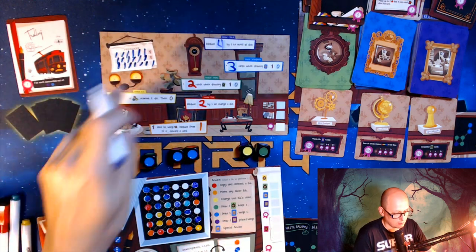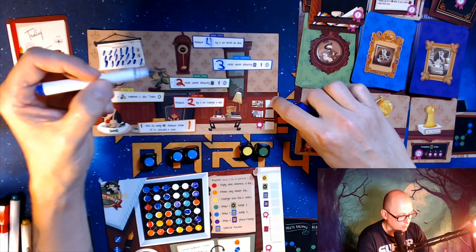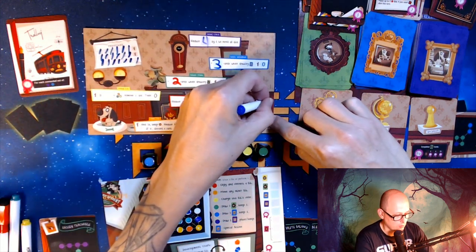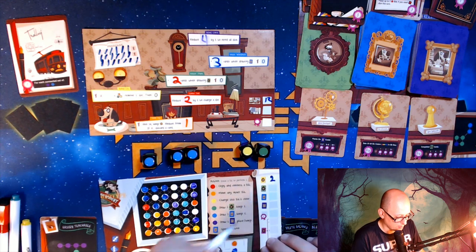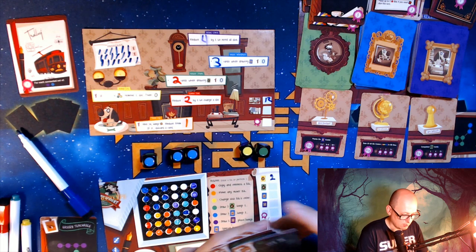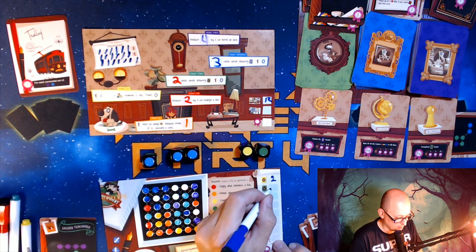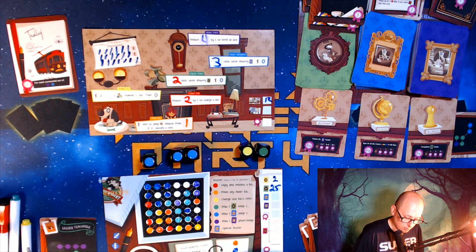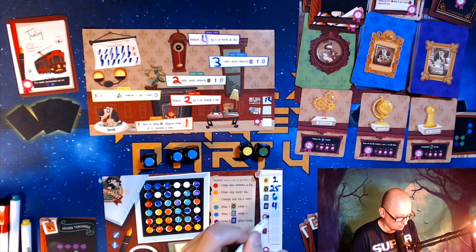That's the end of the game, so now we tally up. Let me mark off my last date just so it's official. First thing we do is tally the solo board — we've got seven, eight, nine, ten, eleven, twelve points for the solo board. Now we do the inspiration column — everything that's a connected blue and purple. We just got one, two — that's two points.